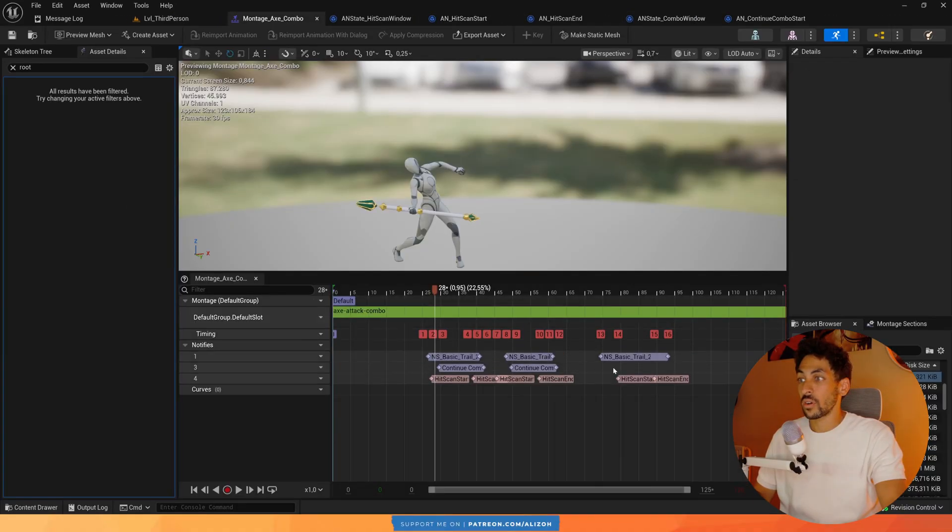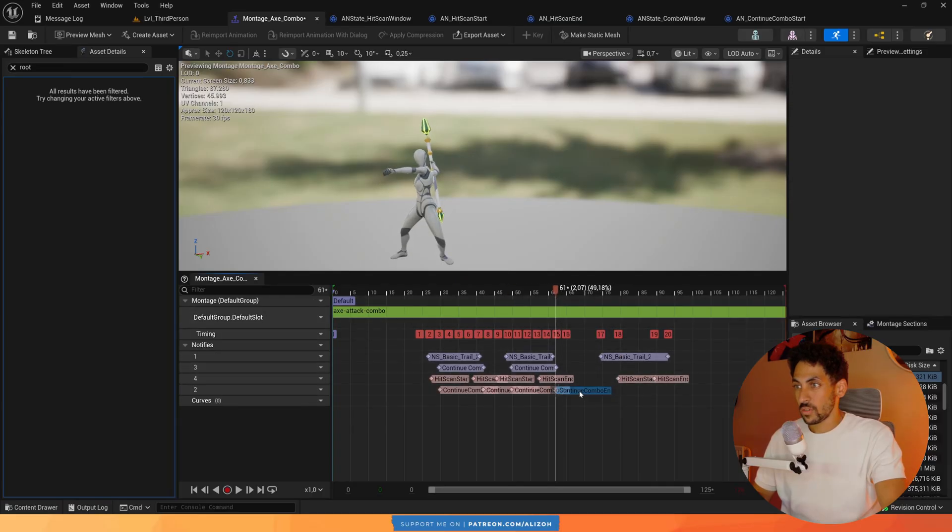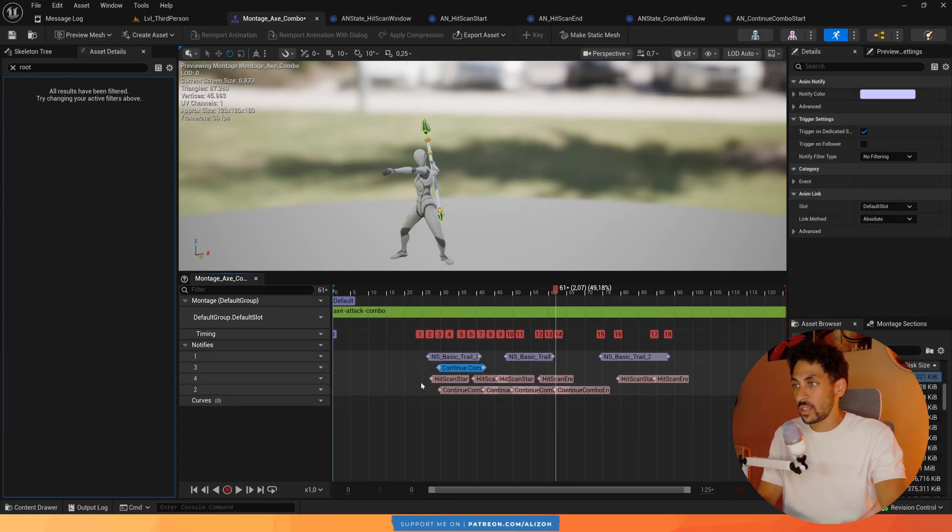Now I go back to the combo montage and replace the combo windows with a start and end notify — start here, end here, start here, end here. It's a bit annoying that they overlap, but you can create different tracks if you prefer. I delete the old window notify and its track, and rename the tracks to keep them in order.